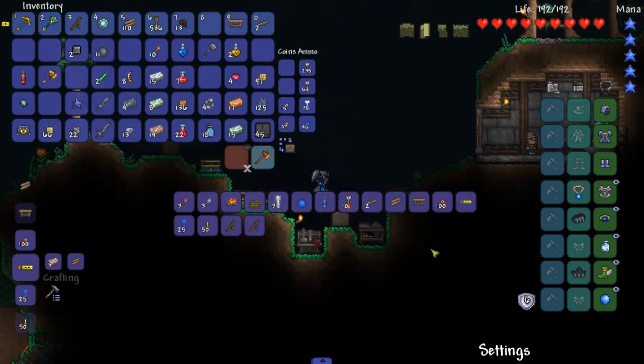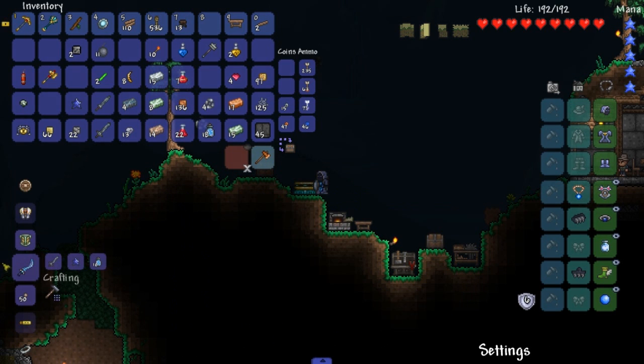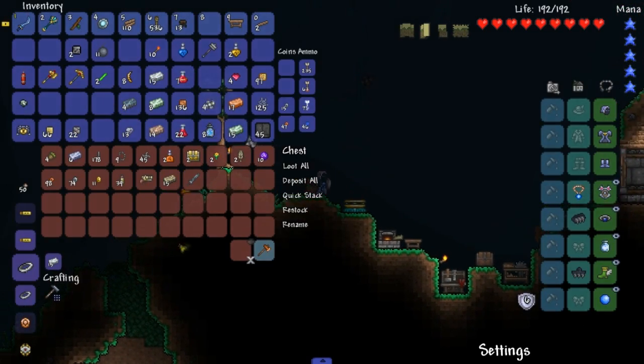Okay, so I finally figured it out. I didn't need this — it just came to my head that I needed a mana crystal. So we didn't really need an anvil whatsoever. Whatever. Let's make this enchanter sword. It's just a regular one. Oh God. I'm dying here right now. Somebody save me.